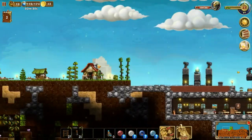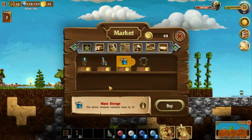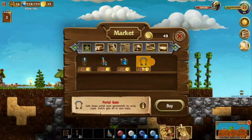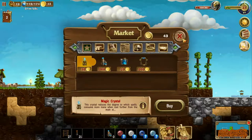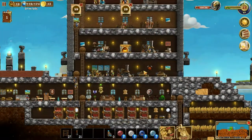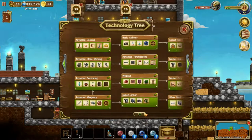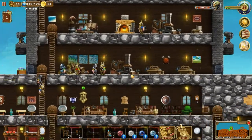We have 43 coins remaining. We could either buy the magic crystal - which reduces the degree to which spells consume mana when they're away from the stockpile - or the mana storage, which increases maximum mana by 20. Let me know in the comments which one you'd prefer. I'm probably going to buy both of them if we get the coins. We completed the tech tree! It has been 34 episodes and we are finally done with the technology tree - amazing!